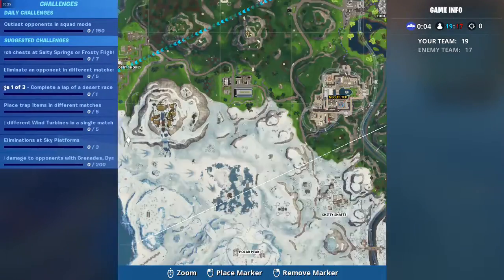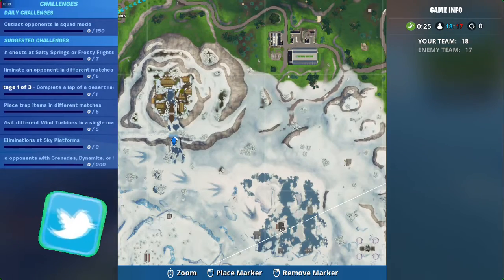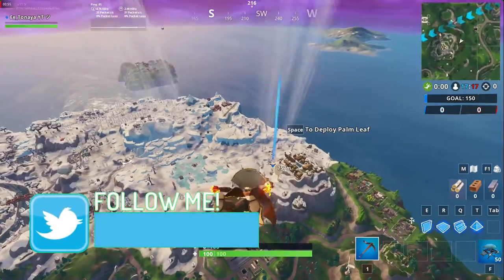Hello guys, Tanaya here and today we're going to do port fight number 61, an accessory that is accessible when using sunbird spray on a frozen waterfall.